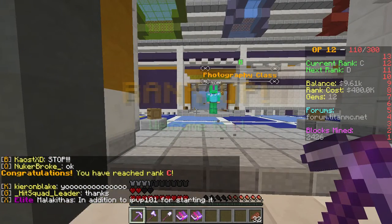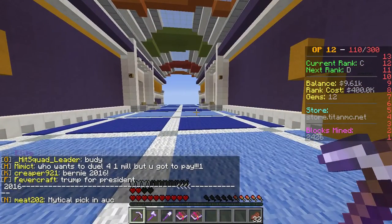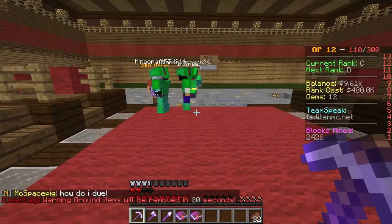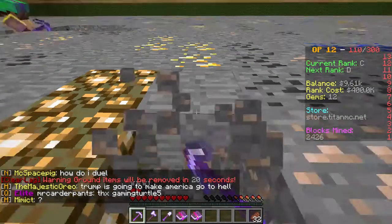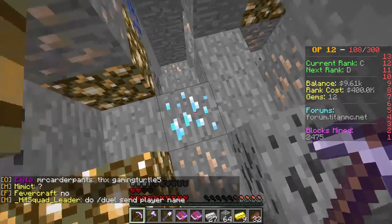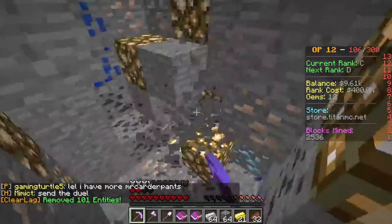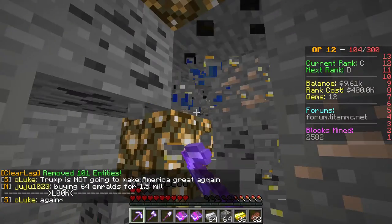We just go down here through the hallways. It's D, then C. So we're in rank C right now. We have lapis this time. There's diamonds! What? Diamonds — I'll take that. Right after I rank up to D, I think I'm going to go to Echo and see what he has. 400,000 to rank up.